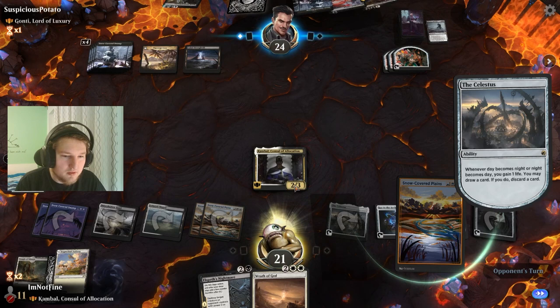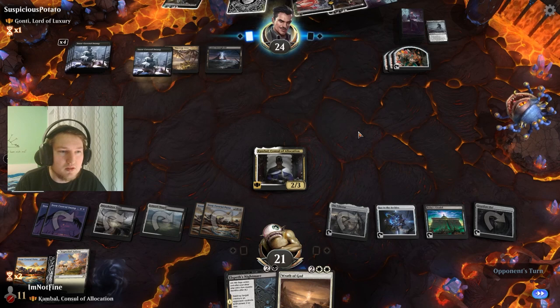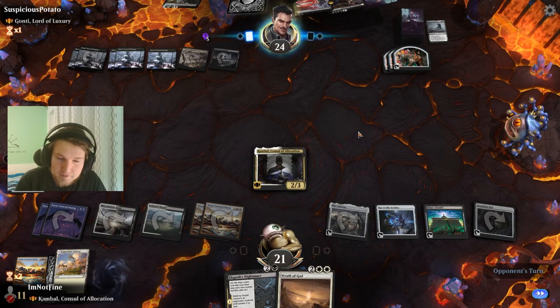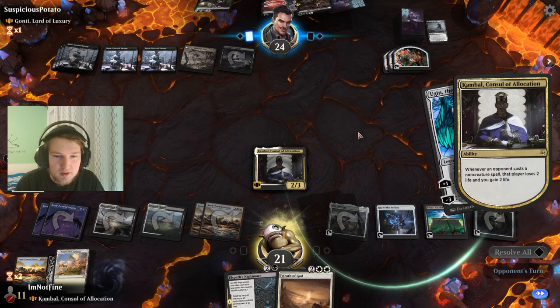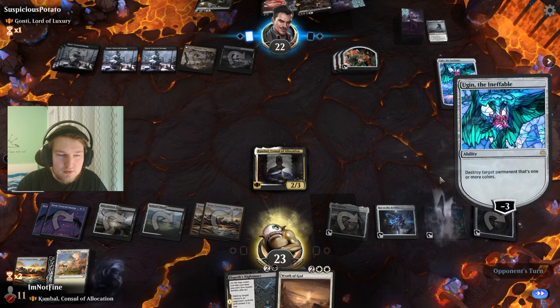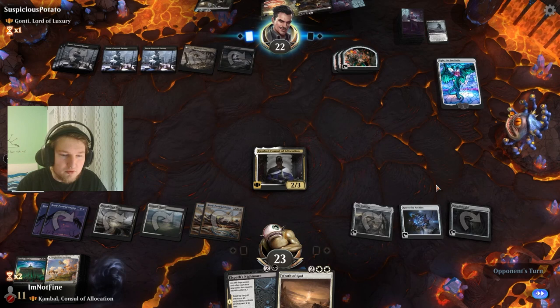Don't need this land — getting enough from the Citadel. I assume the first action is going to be Kambal dying from this Blood Chief's Thirst. Who can be ineffable? I'm lucky — our deck has answers to answer our deck, apparently. I assume if they spend two treasures they can kill Kambal, but I don't think that's worth it because I can still kill the Ugin of this Guardian Isle. Maybe they will miss that.